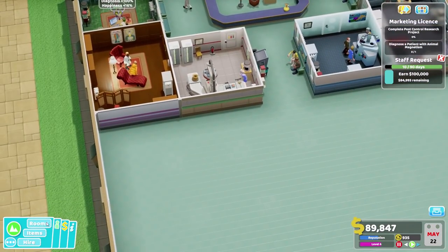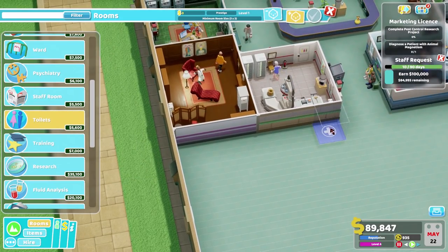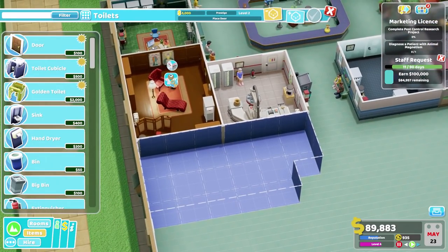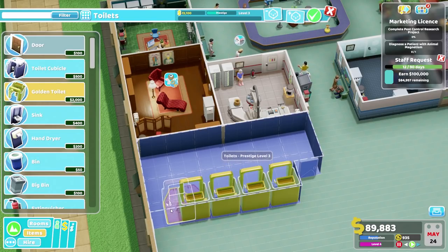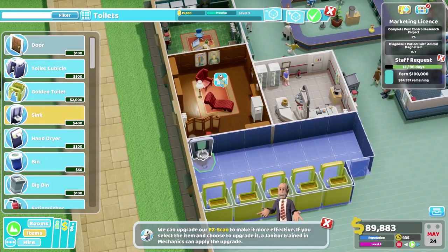As I mentioned in the previous episode, the first thing we're going to be doing is getting some toilets up and running. And following that, we'll also be getting a staff room. So first and foremost, let's go ahead and pop down the usual, which is of course several golden toilets. This is going to raise the prestige of the room and the value of the hospital, which will pull our level up rather sharply.